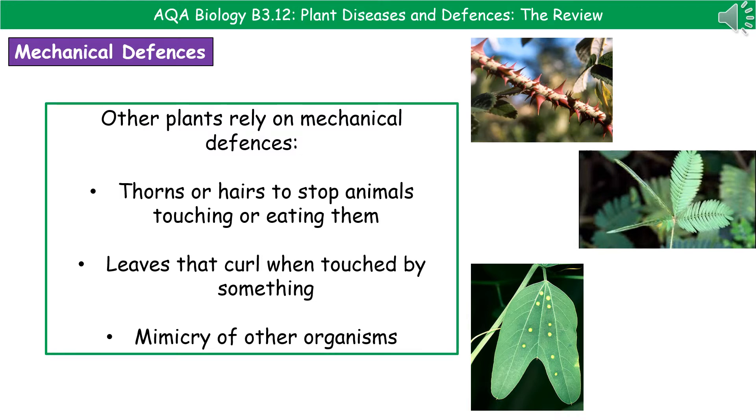The other thing plants have adapted to do is mimic other organisms to protect themselves from damage. The passionflower leaf, for example, has developed yellow spots to look like butterfly eggs. This means a butterfly won't lay its eggs there and, therefore, the caterpillars won't eat those leaves as they hatch. So plants aren't just things that sit there waiting for us to care for them — they've got a range of techniques to protect themselves from damage and infection.